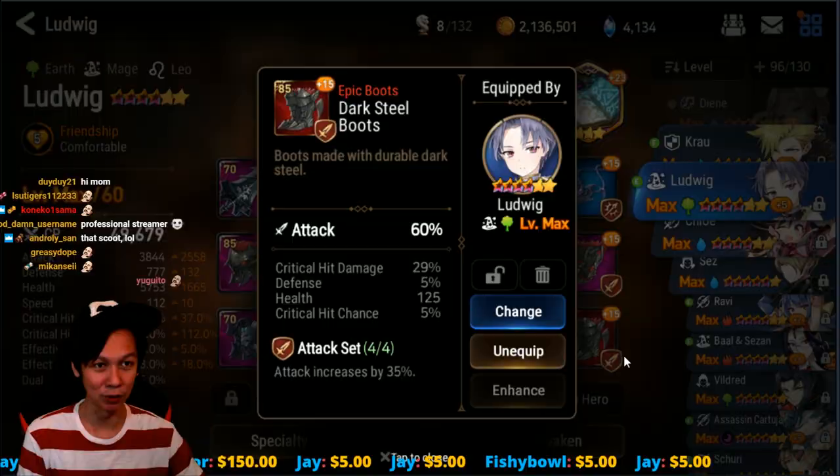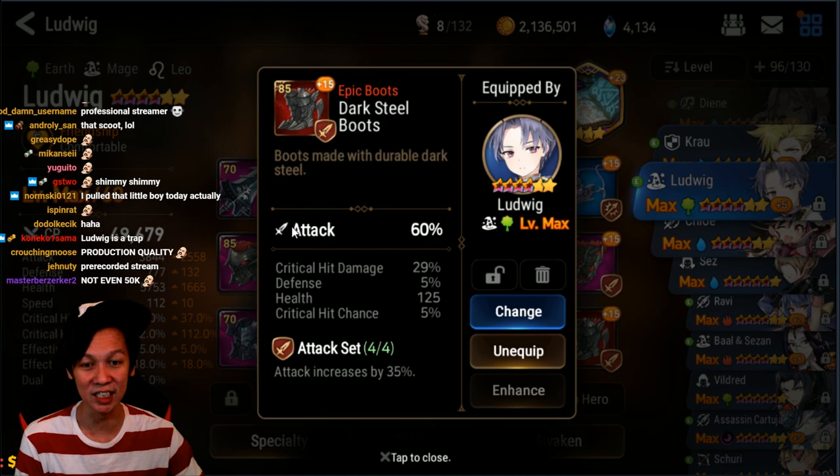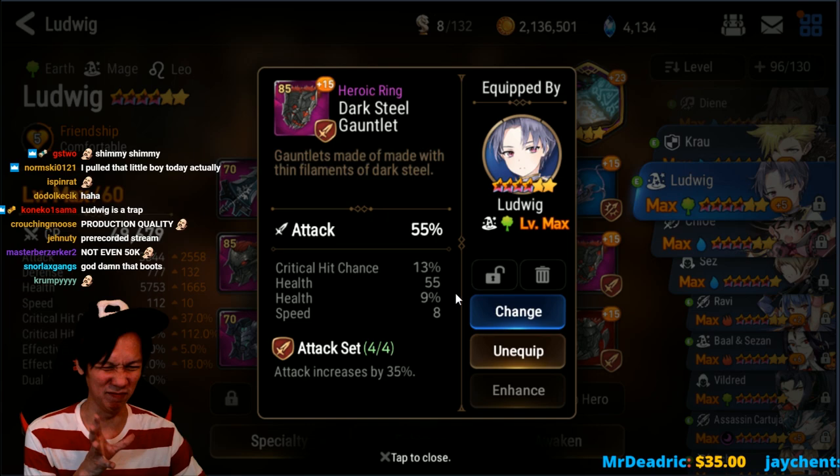Firstly, these boots. It's 29% crit damage. That's why he has pretty good crit damage even though he's on an attack set. So these boots are great. And then we've got this ring. This ring's alright. Could use some crit damage in subsets, but okay. I'll just make do with what I have.